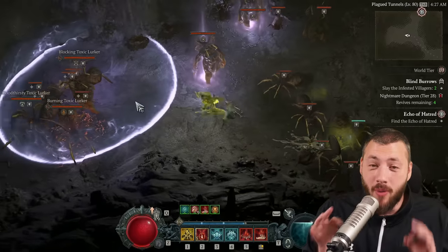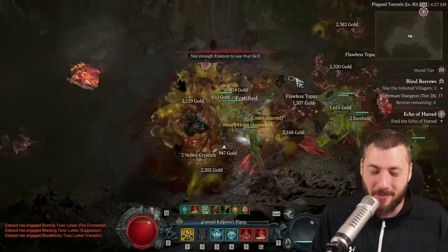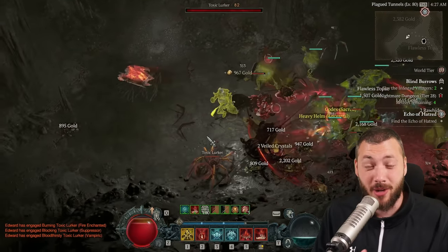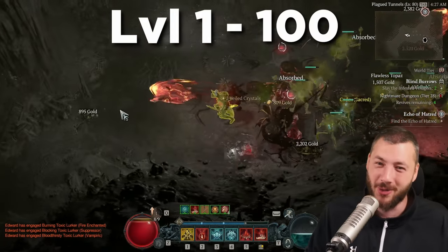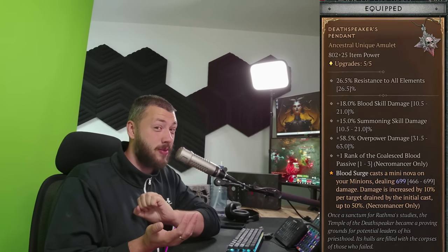Everybody said it's impossible, but we made Blood Summoner Necro work, and it is absolutely brilliant. The best part: it works from level 1 to level 100, and you don't need the Ring of Mendel. You could use the Deathspeaker's Pendant, but it also works perfectly without.